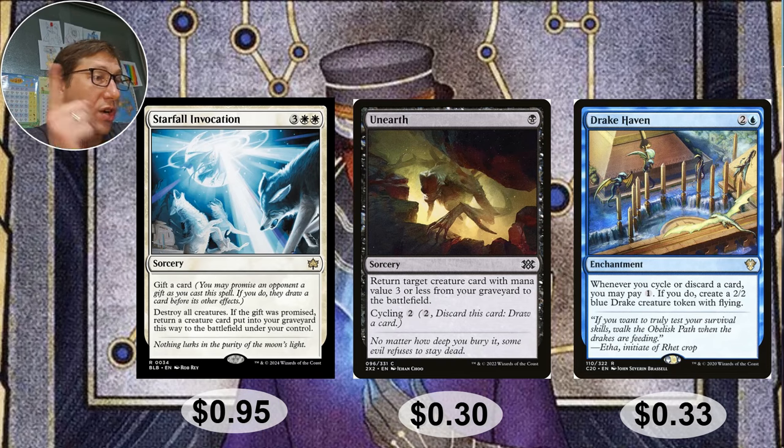Drake Haven — two and a blue, an enchantment. Whenever you cycle or discard a card, you may pay one to create a 2/2 blue Drake creature token with flying. Flying tokens are just dream blockers — if you've got this and you're discarding a good amount, your blocking is sorted and you've got evasion creatures you can use to attack. It's very flexible, gets a lot of your combat stuff done on one card, and it synergizes with your commander. Thirty-three cents.